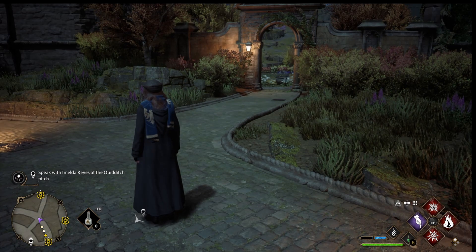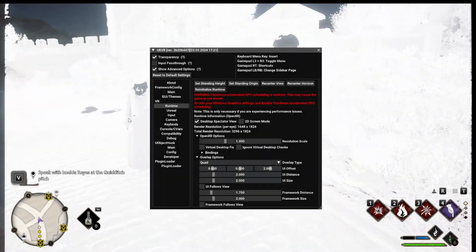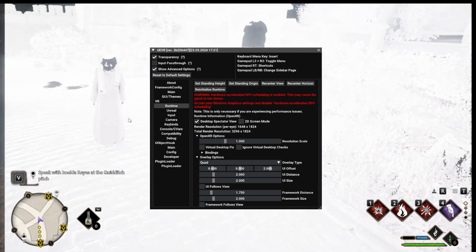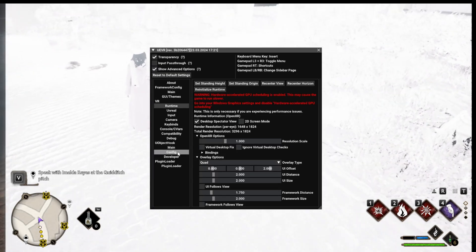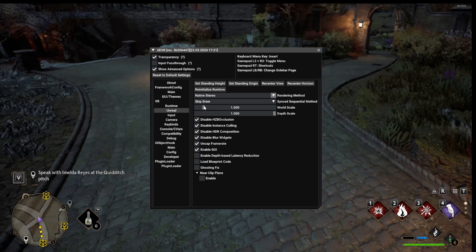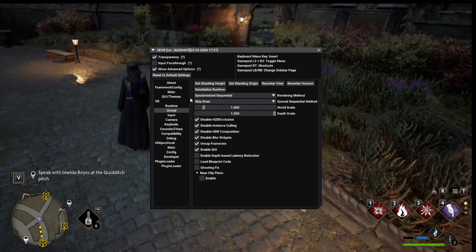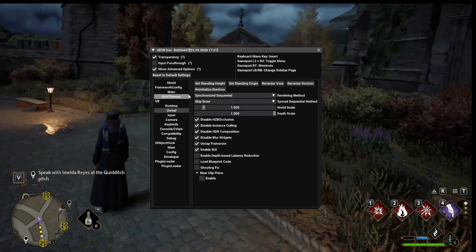We're going to do a couple of things first of all. Let's inject UEVR. Okay, so we've got UEVR injected and, as you can see, we're in a little bit of a strange place that we probably don't really want to be. Let's have a look at changing that to something else. There we go. I've changed that from native stereo to sync sequential and it looks pretty damn good.